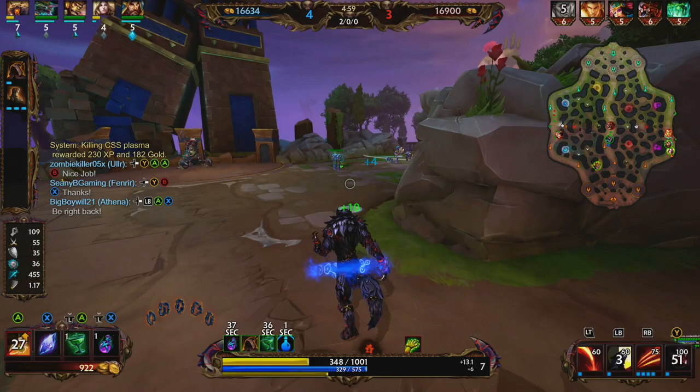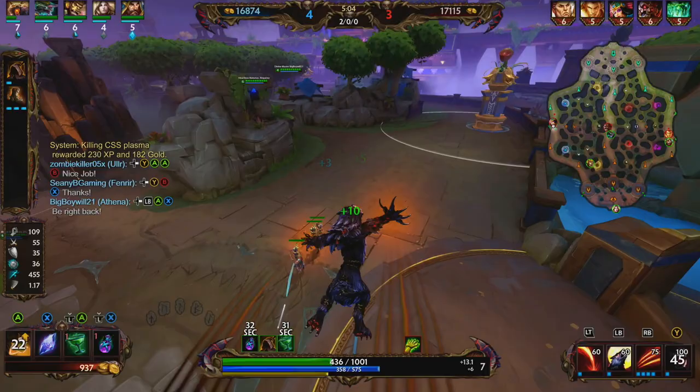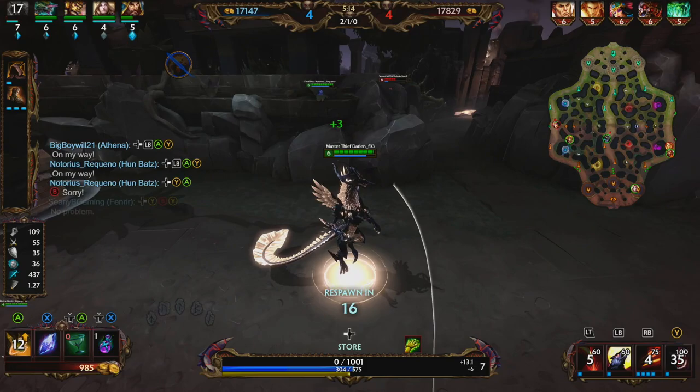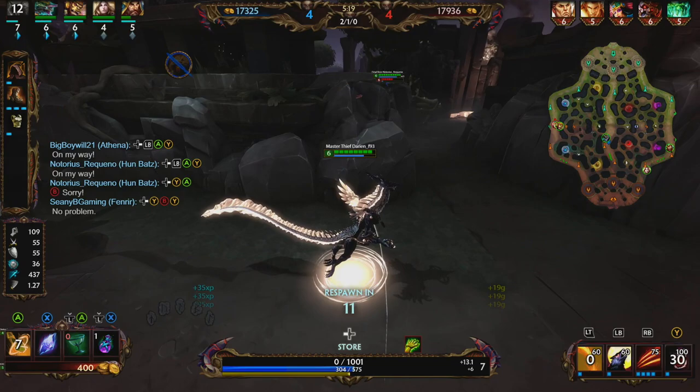We're going to activate our two, get some basics on the minions. The two is going to provide us that 35% additional lifesteal. The Wheelish is on us. We're going to jump, she uses her ultimate, we use our three, but she uses our two — she knocks us up and is able to clean us up with a basic attack. We were kind of hoping that the Wheelish ultimate was going to be down. Unfortunately it was not.